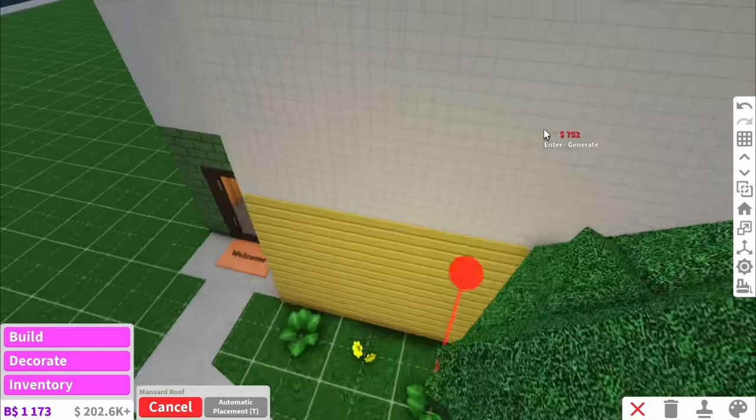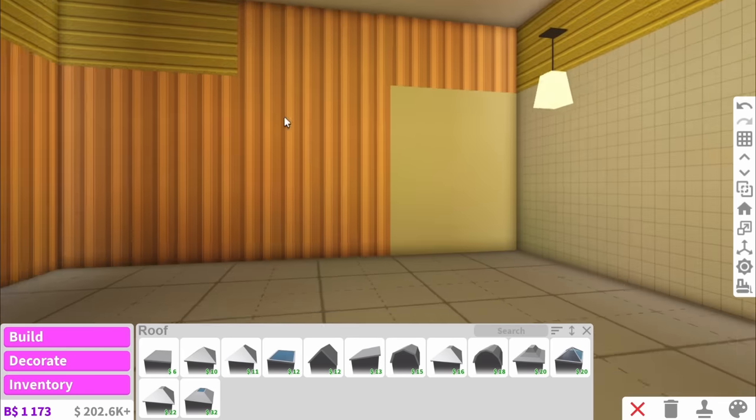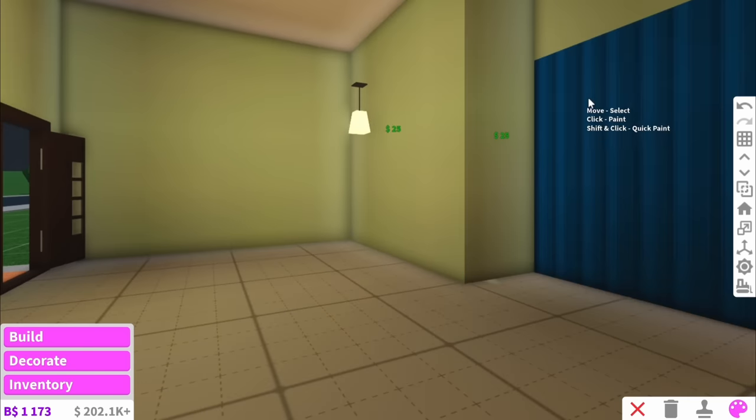We will come back and fix the outside. But now look, the rooms are just a little bit taller. Obviously they look mental right now because of the wallpaper, so let's quickly change that. I'm feeling like a green vibe today, so I'm gonna paint all the walls green.